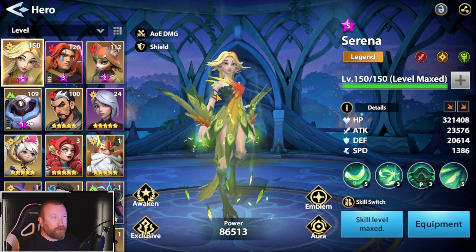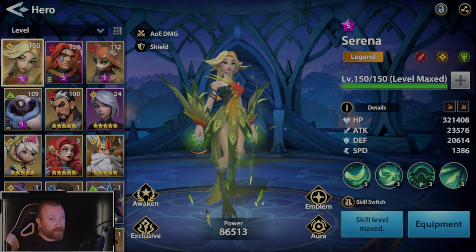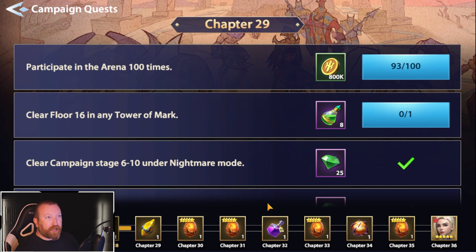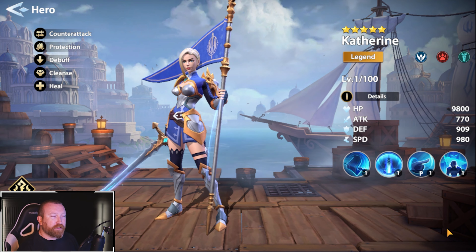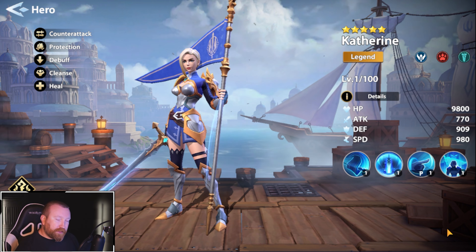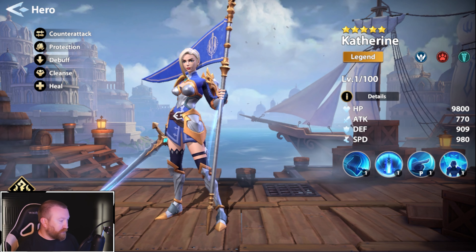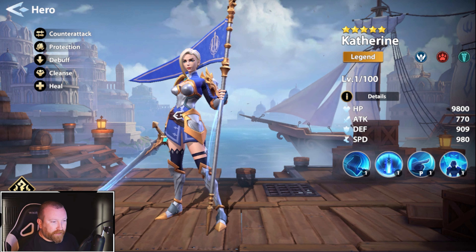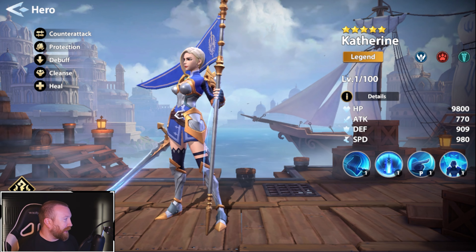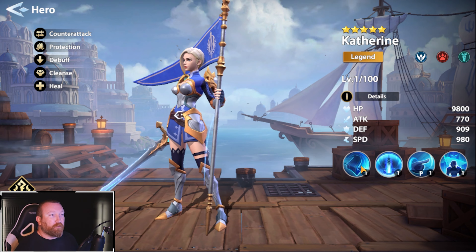However, there is one scenario and one hero specifically that spenders might want to use them on. We're going to revisit this chapter system, because you'll notice at the very end there is a five-star Legend hero — Catherine. This hero is very, very strong. On the tier list, we have her S-plus in every single category. This hero is hands down one of the best heroes in the game for supporting.